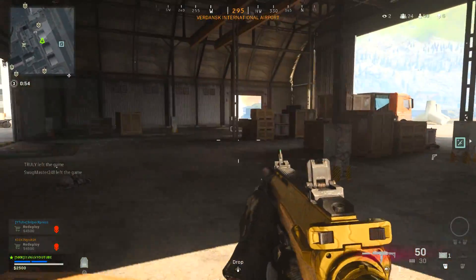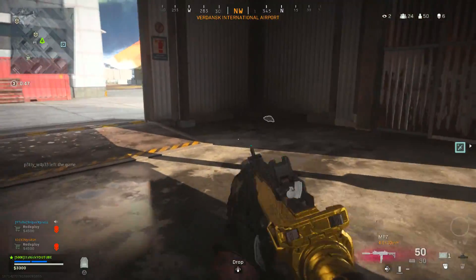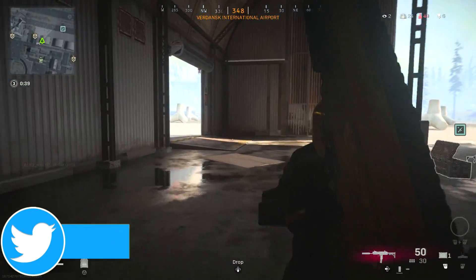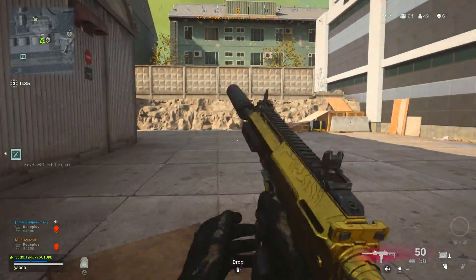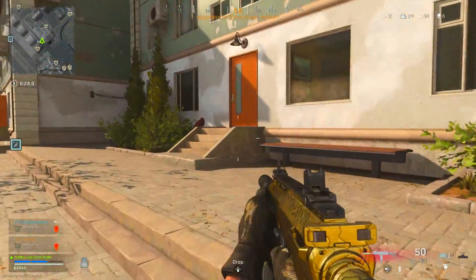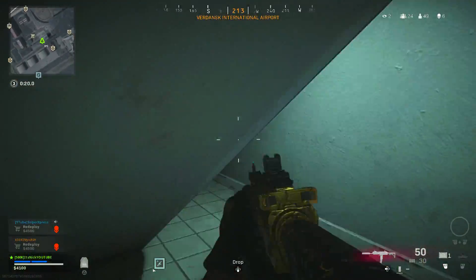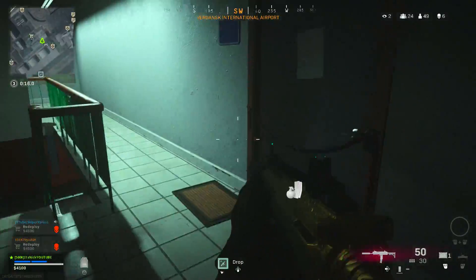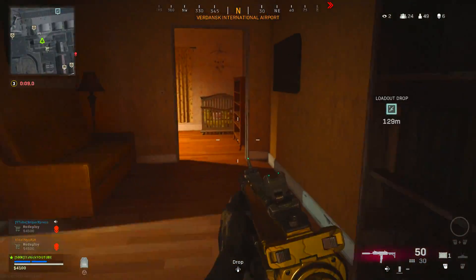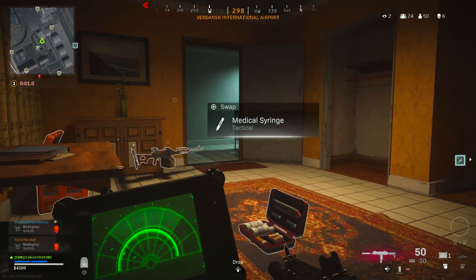If you both start shooting at the exact same time and hit every shot to the chest, the MP5 is the clear winner - but it's not that simple. The ADS speed on both weapons is exactly the same at 0.166 seconds, which is really fast. However, magazine size is very different: the MP7 holds 40 base while the MP5 holds 30. With attachments, the MP5 maxes at 45 bullets while the MP7 can reach 60 bullets per magazine.